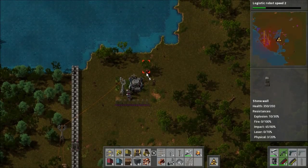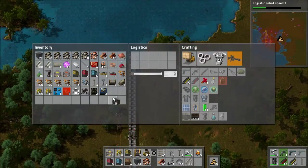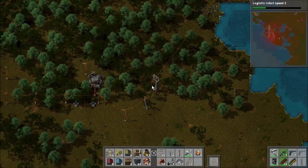Robots, don't you tell me that you don't have walls. I've got walls somewhere — you just need to look harder. By that, I mean I need to actually go build some walls or put them in a logistics network.